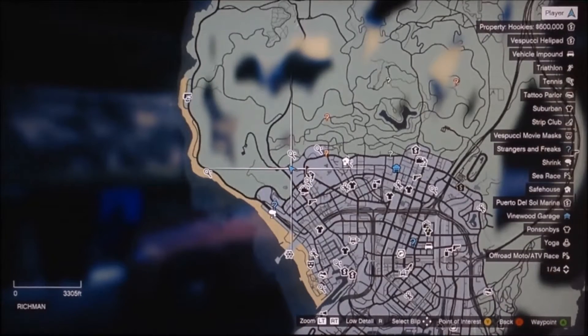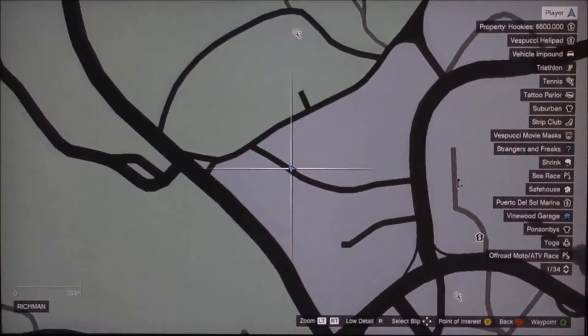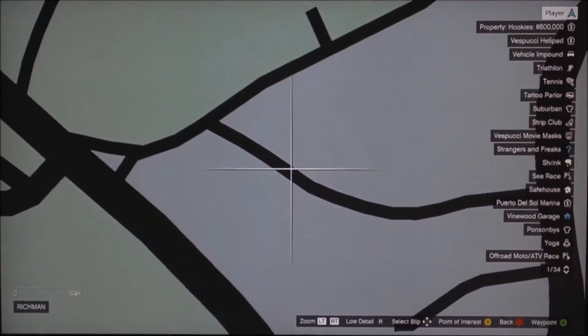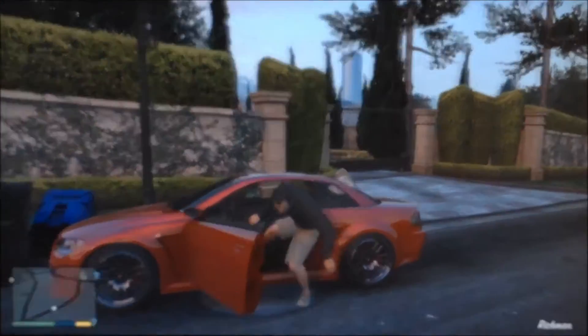Here is the location for the Playboy Mansion. Yes I said it — this is the Playboy Mansion easter egg. Here is the exact location right here on the map for you. In a second I'm going to be showing you what the actual mansion looks like.